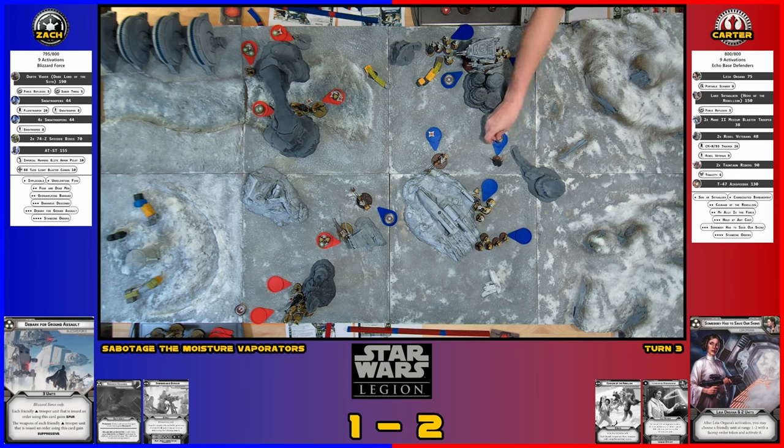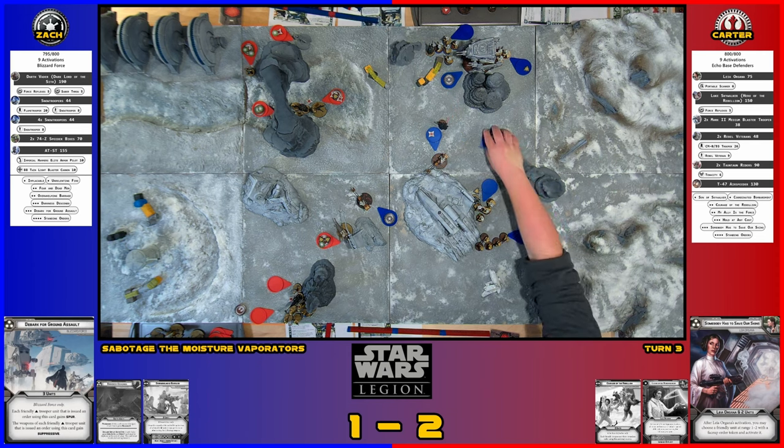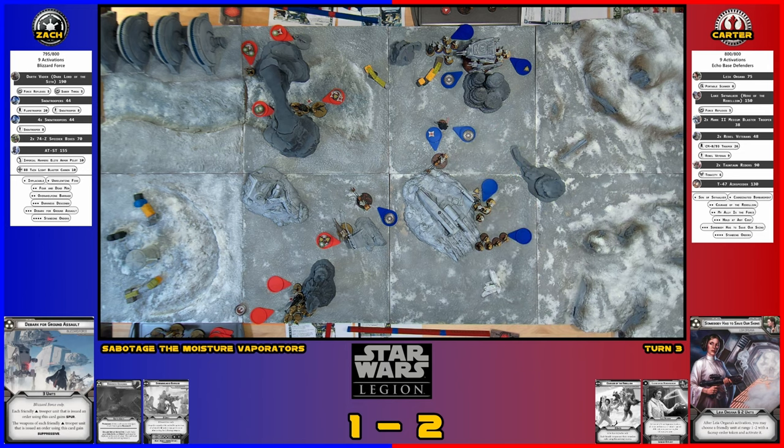I have Vader, so I'll go with him. I guess I'll march him forward. He has an upgrade for speed but I didn't put it on — that probably puts him in range of the gun. Okay, and then I take my free dodge. We're going to spend an action to repair the evaporator, then shoot our heavy weapon at those Snow Troopers — four white, Crit Two, looking for surges or crits. We got a crit.